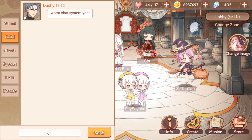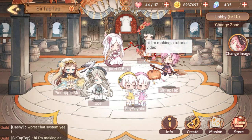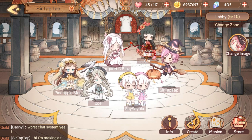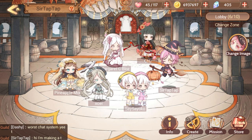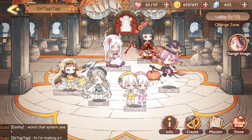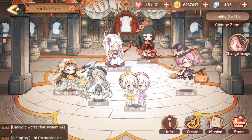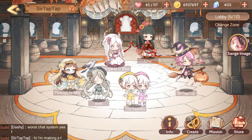For some reason the text doesn't appear when you use the keyboard, but you can talk in there. You can see your other guild members. The chat system is unfortunately not the best — it only keeps the last one message. There's a single line of backlog, and pretty much everything is lost the moment you leave, which is really unfortunate.